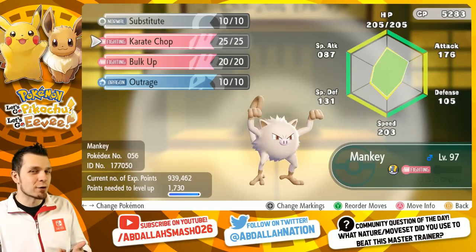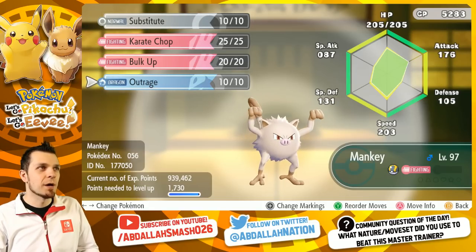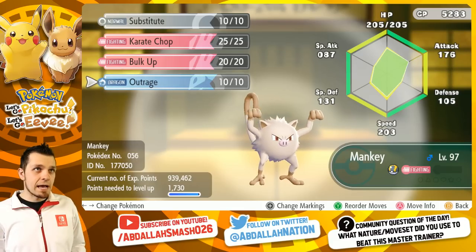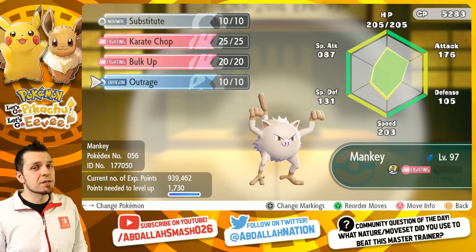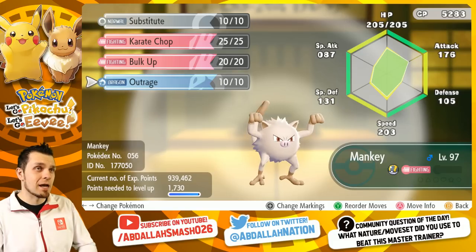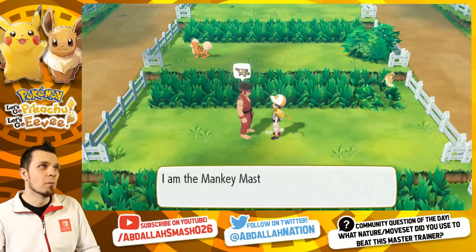Paired with focus energy, those also do very well. I put substitute on here because we might use it a little bit later, but bulk up and outrage is really what we're going to be doing. The enemy Mankey has a speed stat of 124, and our Mankey at level 97 has 203, so we're obviously going to outspeed it. But the enemy Mankey has a lot of awakening values in defense and attack, so it's going to be a lot stronger than us. Let's jump in and see how we do. Come on Mankey, let's take us home.